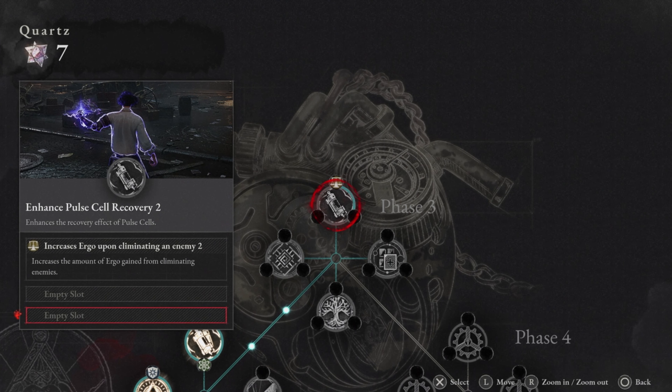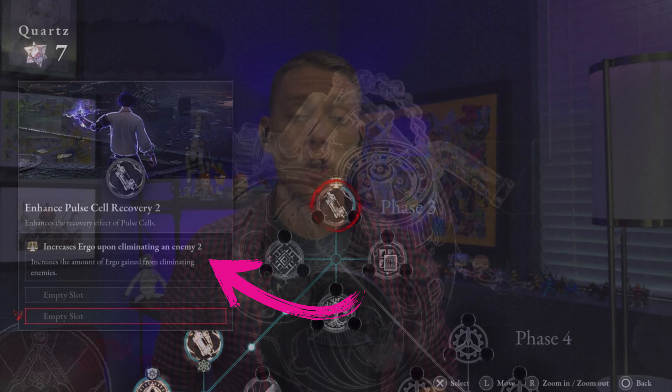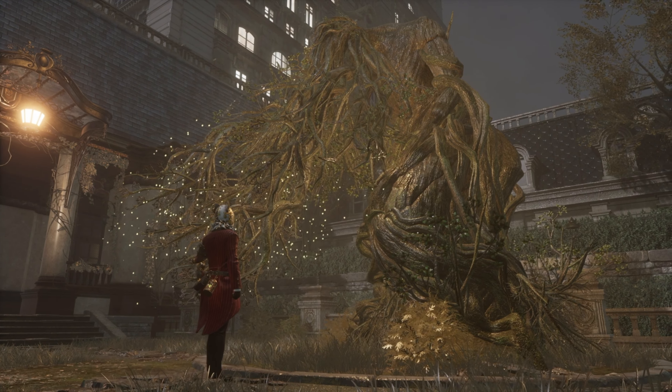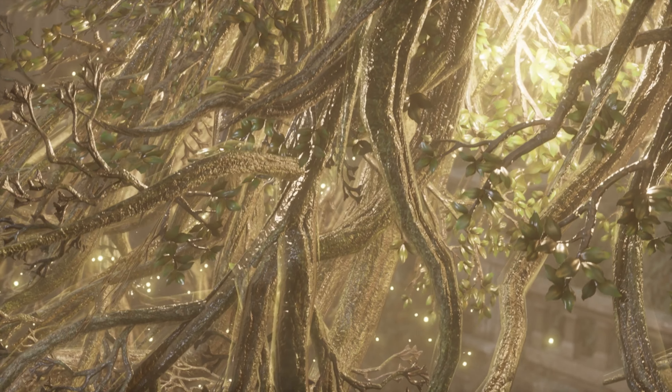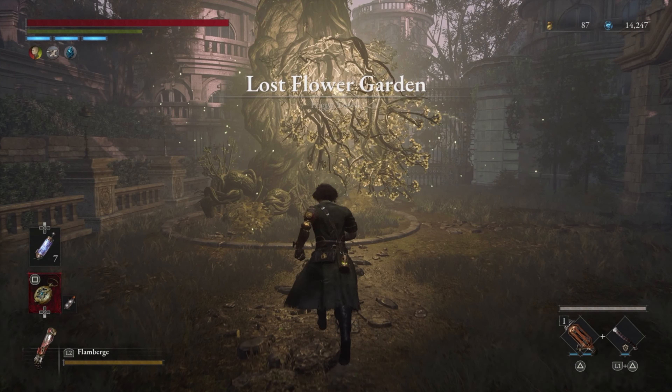When upgrading your P Organ, it's important to know that you don't need to upgrade the main skill in order to get access to the secondary skill. So you only need 9 quartz to unlock both Level 1 and 2, which you should have by the time you get to Chapter 6. Another great thing about this is with the recent 1.2 patch, you can now re-spec your P Organ as soon as you gain access to the Gold Fruit Tree in Chapter 5. So you don't need to worry about wasting quartz on skills you don't necessarily need all the time.